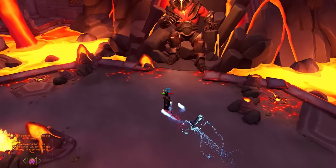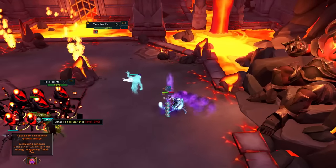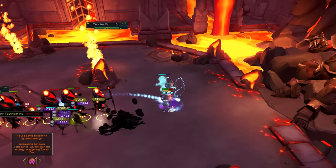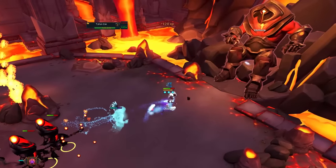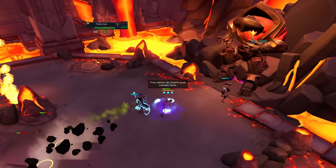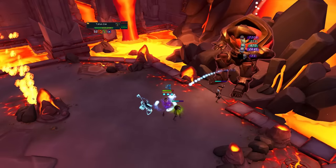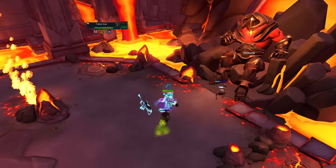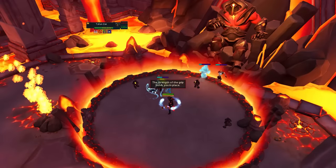For the part where you need to deal 50,000 damage to Zuk again, be a little more careful with your adrenaline. Build to 100% adrenaline, use Living Death — don't click the extra action button yet — then build back to 100% adrenaline by attacking Zuk or killing leftover minions. Then use the extra action button to make Zuk damageable and use Finger of Death and the weapon special attack. After that, build back to 100% adrenaline as quickly as possible using basics or auto-attacks, or sip an adrenaline potion if needed.